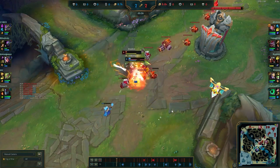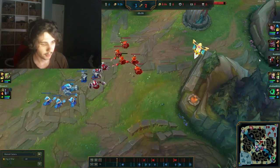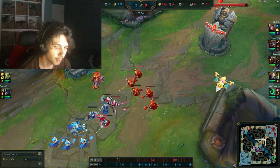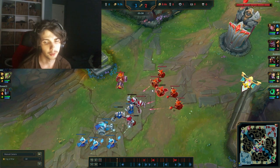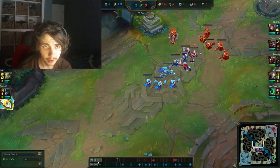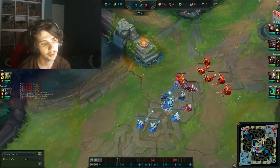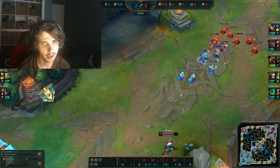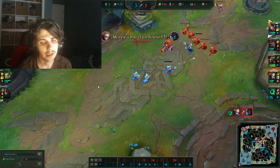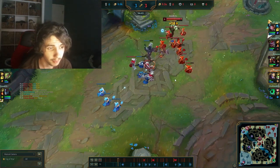He plays the fight pretty well but I still kill him because I have such an item advantage. Now right here I could have said I'm just gonna shove this wave in and back, right? But if we count the minions, he has more minions than me - it'll take a bit to shove. If I just back up while low on health, not knowing where the jungler is, all these minions are gonna die. I haven't analyzed the proper amount to trim a wave for missing as few as possible here.